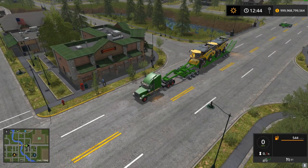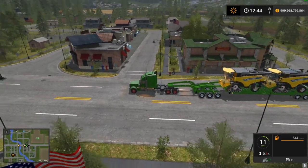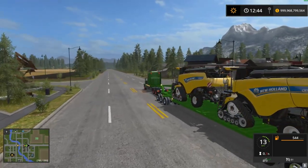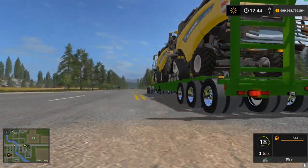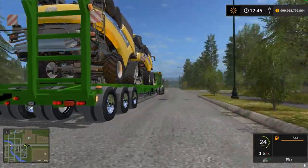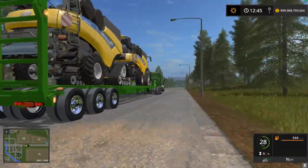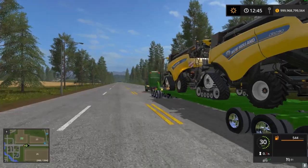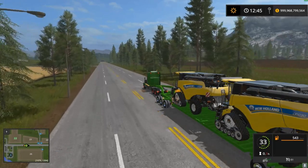It does have folding ramps on the back that fold down, and it has a very good locking script with X on the keyboard — very very good. Let's go for a little run and try to get our speed up. I like the chrome rims, the beacons, the lights, and the rear hitch. I don't really see myself daisy chaining these personally, maybe if you had a truck with mondo horsepower.